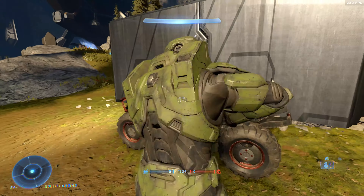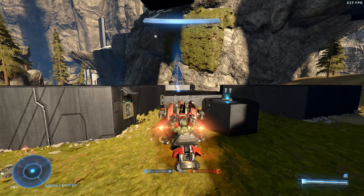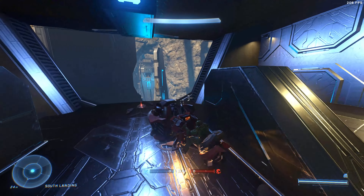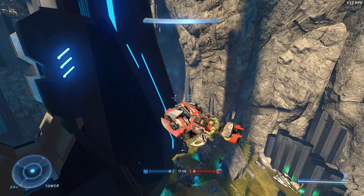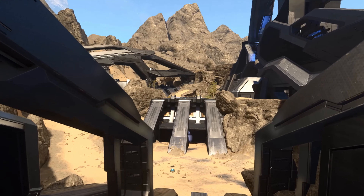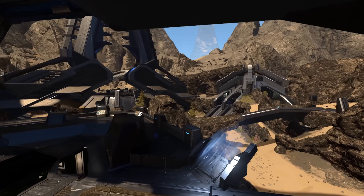Now something very cool about these new BTB maps is something we haven't seen a lot of: teleporters. Throughout all the Halo games, teleporters have been a mainstay especially in BTB maps. These new maps have teleporters everywhere, and there's something really special about the ones on Thunderhead — they can teleport vehicles. So you can grab a vehicle, whether it be a Banshee, a Chopper, or a Ghost, go through the teleporter and it takes you to the top of the tower. That is going to be very MintBlitz — I'm totally going to launch off the top of that tower and splatter someone. If anyone gets a clip like that, send it to me on Twitter.